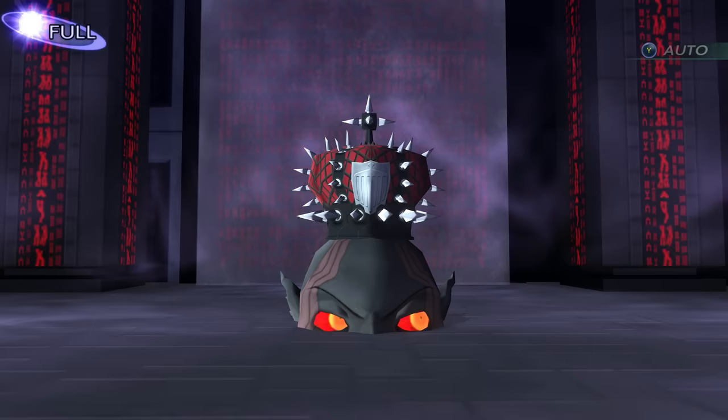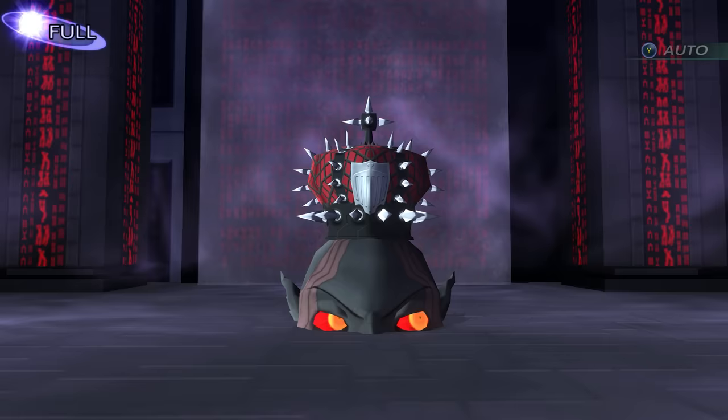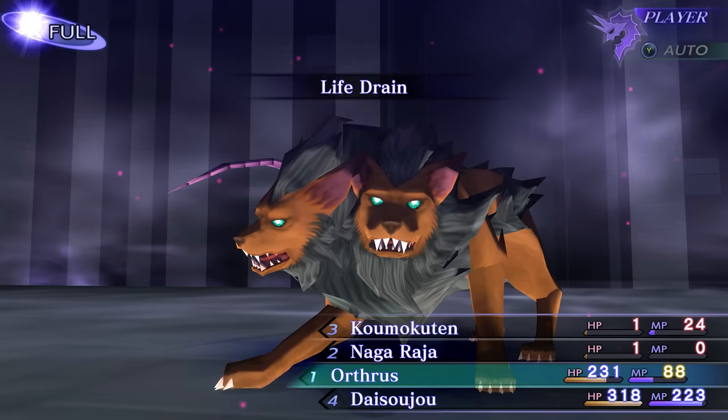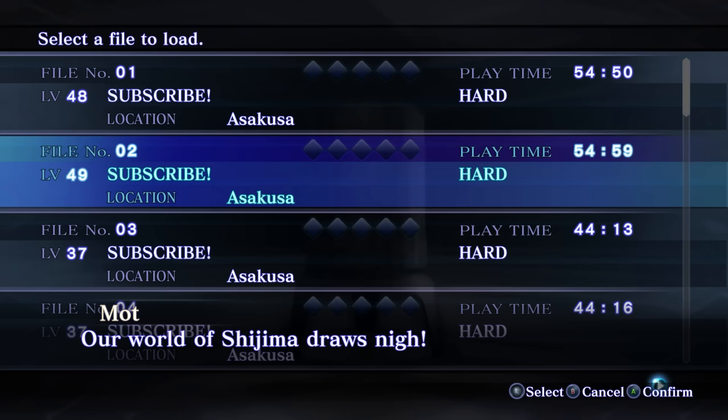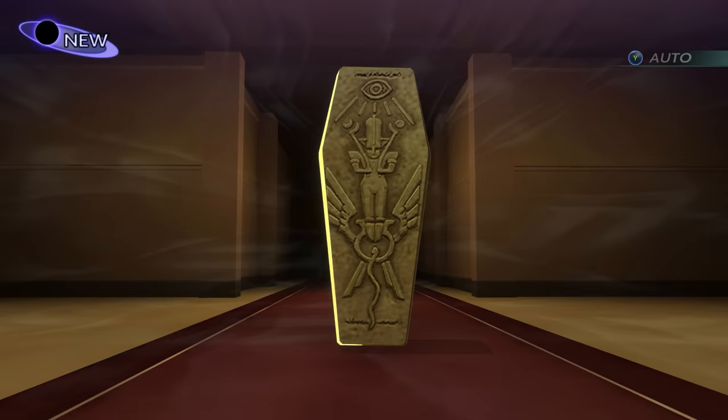Another thing we can do with load warping is warping a save file into a boss fight that has already been defeated. For that, you need two save files: one where the boss is alive and one where it isn't. With the save where the boss is alive, go near the boss and perform menu storage, trigger the boss fight, and before the battle transition happens, load the second save. After the black screen fades, your party from save 2 will be loaded in. This can be used to farm EXP on a boss that's easy to reach. Load warping also allows us to warp a save into any dialogue event that is no longer accessible.